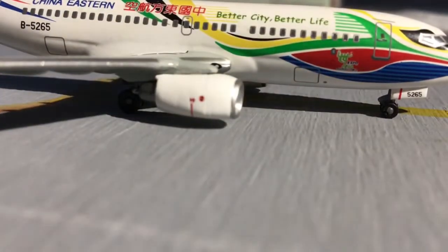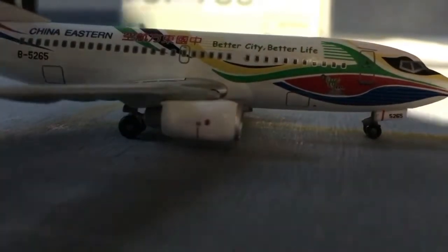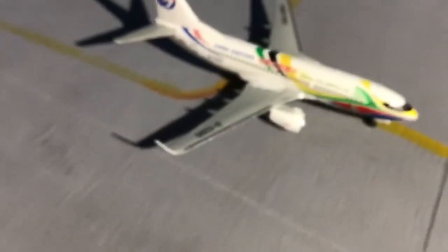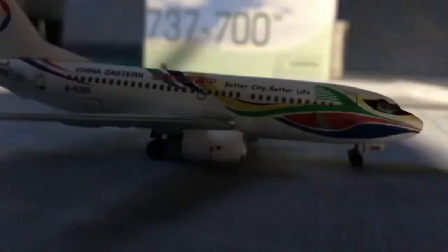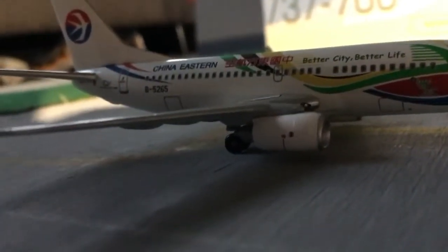Here we have the landing gear that comes off the bottom of the wings. The fuselage is metal, but the wings are made of plastic, which makes it less likely to break. Now the top view — here we have the wings and the registration B5265. It says 'China Eastern' on the back, and then we have the tail, which is really nice on China Eastern.